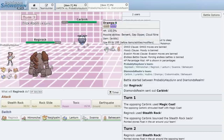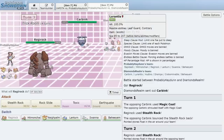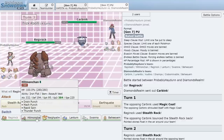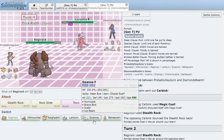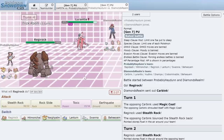Trick Room is up and super scary for Crabbominable. Drampa is also a threat. To work around Drampa, we definitely need to keep Assault Vest Hitmonchan healthy. Crabbominable probably has Hammer Arm and Ice Punch. We go for Toxic on it. He switches into Lurantis, which is fine, but now we have to worry about Leaf Storm. With Trick Room up, we're in for quite a time.